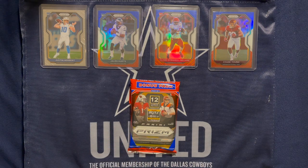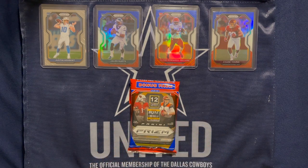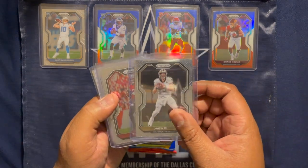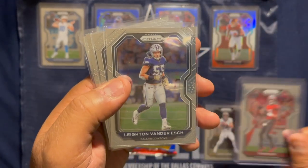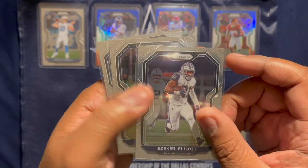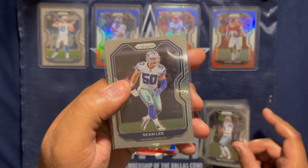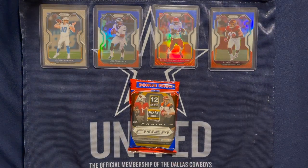Just want to give a quick summary of what we've pulled so far. We've opened 11 packs, and each of them has 12 regular cards with nine veteran cards in them. Here are some highlights from the vets we pulled: got a base Drew Brees, a base Tom Brady. And got a highlight from my Cowboys — a Leighton Van Der Esch, a Zeke Elliott, a Dak Prescott, and a Sean Lee.